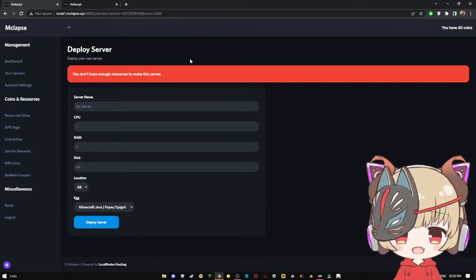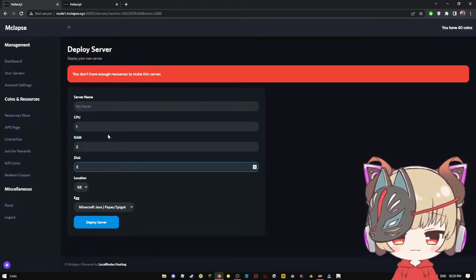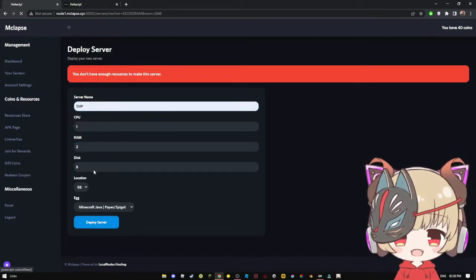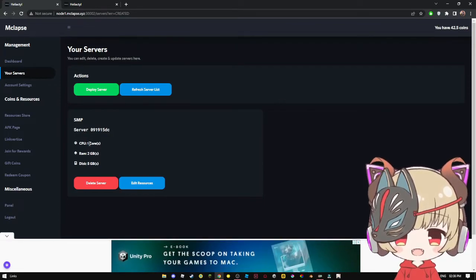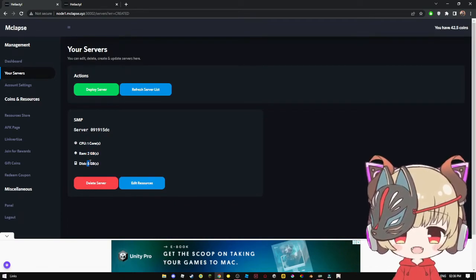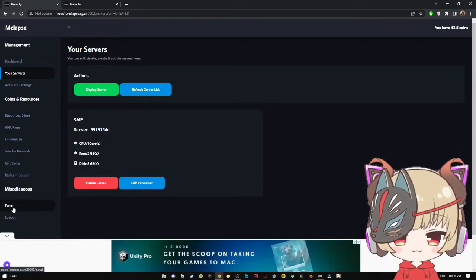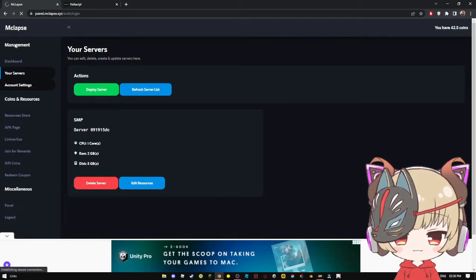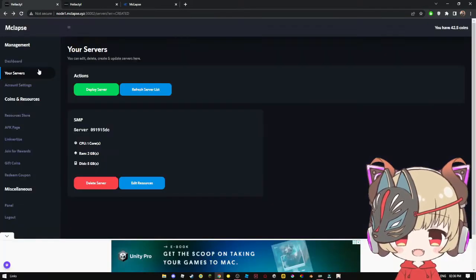Wands I don't think are supported yet. That's how you do it. So we need to put 1 core, 2 gigs of RAM, and 5 gigs of disk. Now we're going to the panel — just middle click on the panel and it will open in a new tab. Or if you're on a laptop, control click.